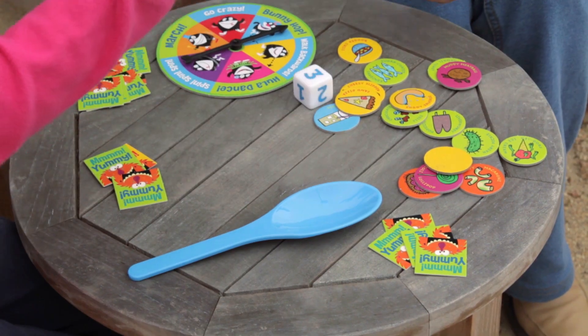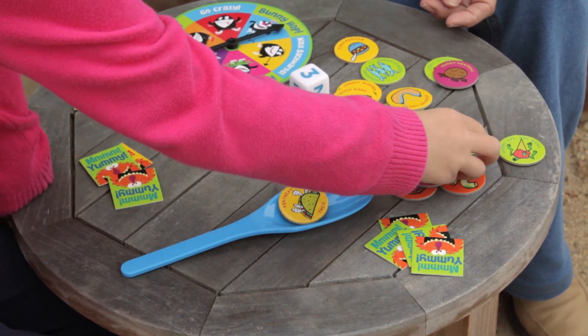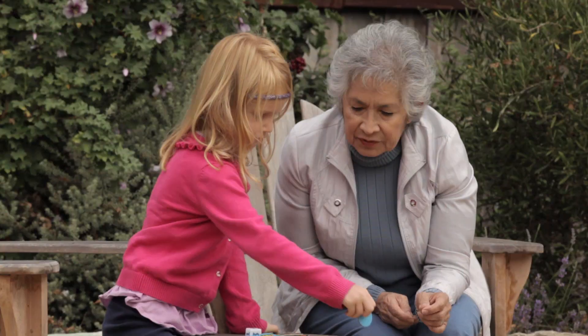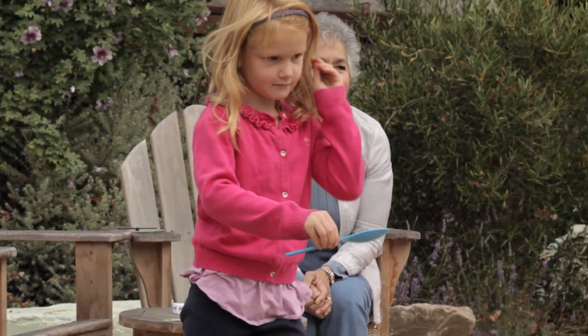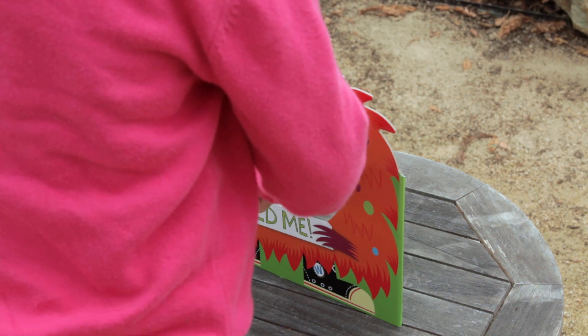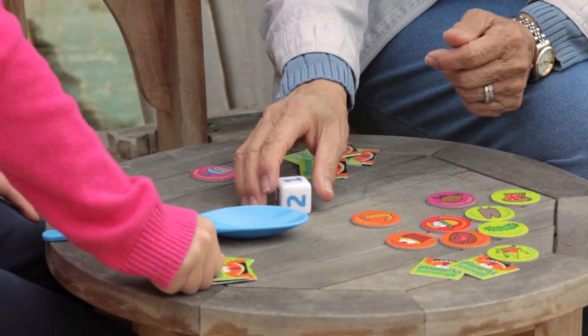For level one, take turns rolling the die and put that number of silly snacks, like chocolate-covered flies and hairy pickles, on the spoon. Walk to the Woozle without dropping the snacks and feed it with your spoon. Yummy! For every snack you feed the Woozle, take a yummy card to keep track of it.